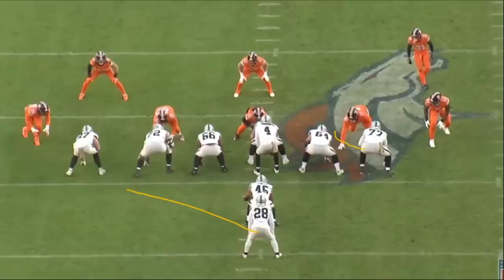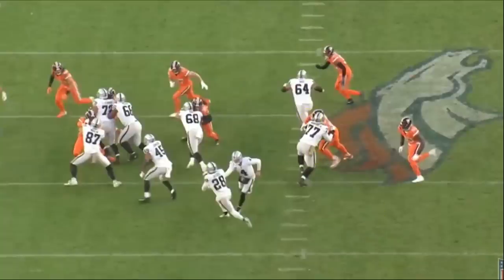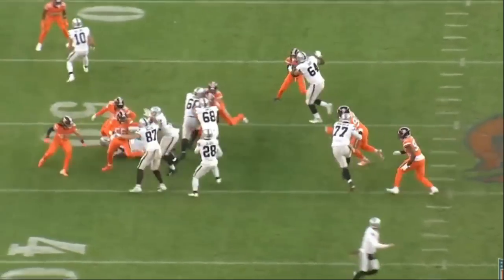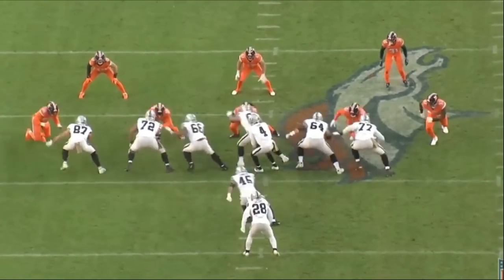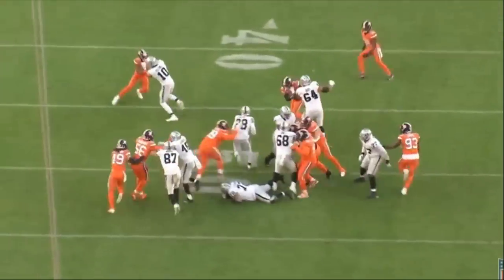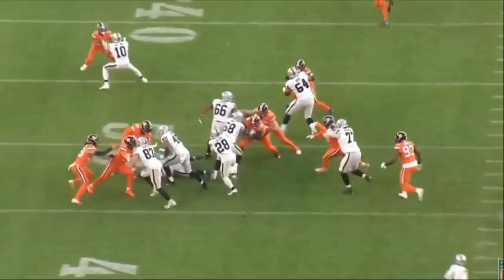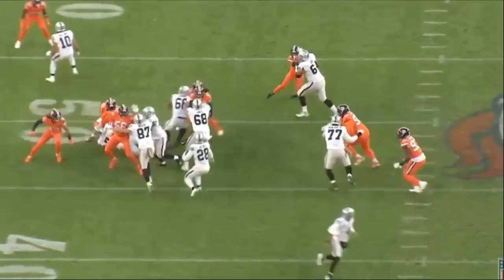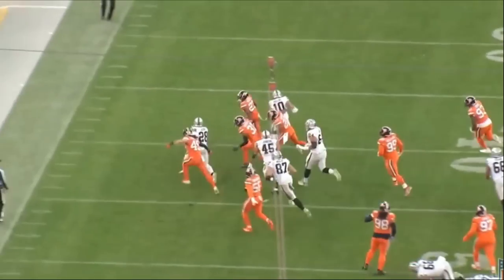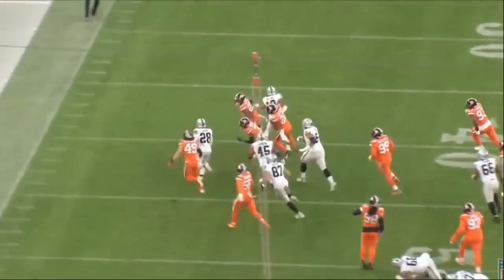The Raiders run an outside zone to the left, so Munford has to reach to the inside of the four-technique defensive lineman. He does a pretty decent job getting to the inside, though he's not able to fully flip his hips — but it's good enough. The defensive lineman gets off the block at the end, but the play still hits on the front side for good yardage. Note that the Raiders haven't run a lot of outside zone plays, though this week they mixed more in. Munford ran a lot of inside and outside zone at Ohio State, so the concepts are familiar — the NFL speed is the adjustment.